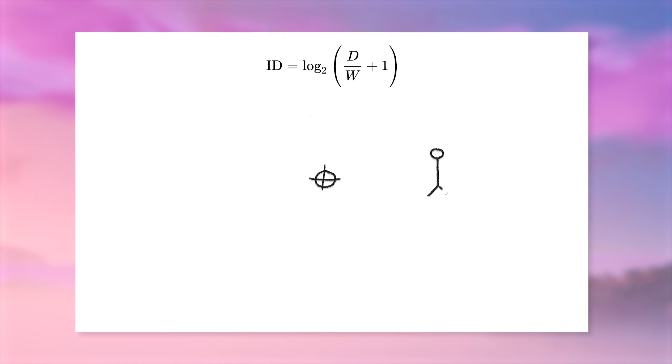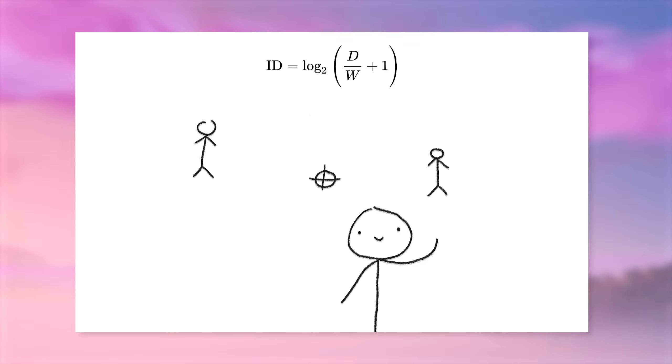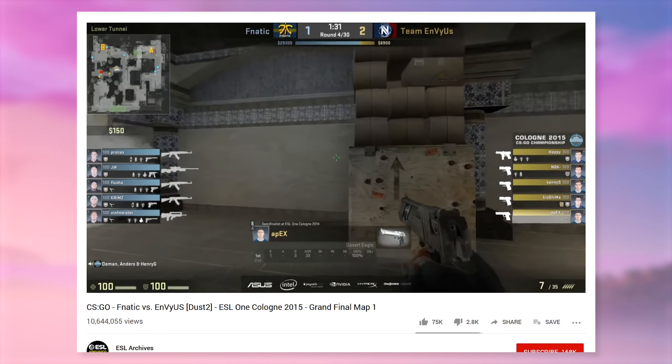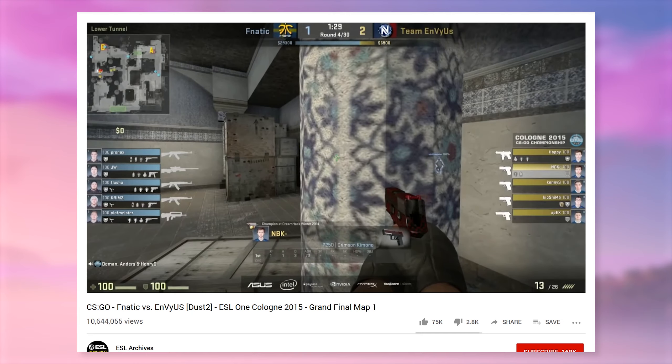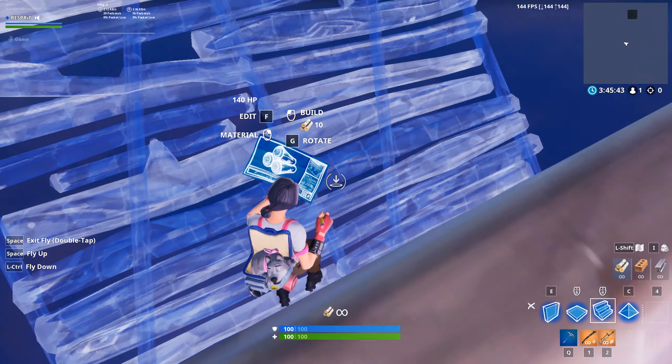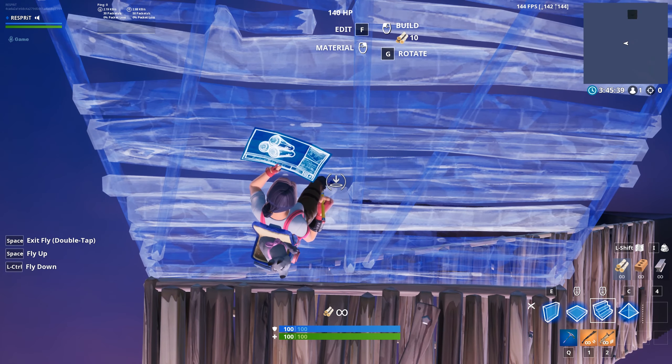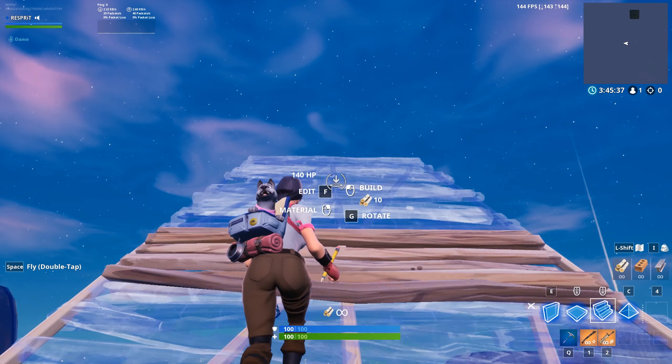It makes sense why Fitts's Law is relevant here, because distances, and the sizes of targets, and clicking on targets — that's like entirely what a shooter is. But here's something unique about building in Fortnite as a shooter. Usually, you would never have a reason to look straight down, or straight up, if you're playing a game like Counter-Strike. But when you're building, sometimes you might do that to place a build, because builds have really large targets that extend to the entire cursor space.